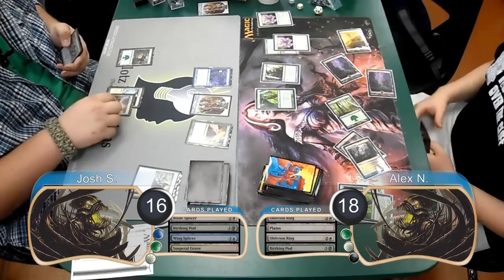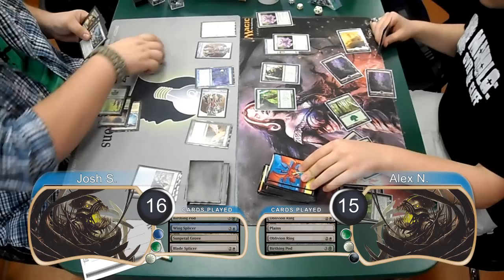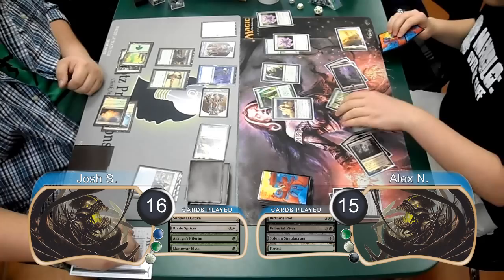He then went down to 18 to cast a Birthing Pod of his own. Josh played another Blade Splicer on his turn and then attacked with his Golem for 3 in the air, dropping Alex to 15. Post-combat, Josh played an Avacyn's Pilgrim along with the Llanowar Elves. Alex then used Unburial Rites on his turn to return his Simulacrum to play and found himself another forest. He then went down to 13 to sacrifice the Simulacrum with his Pod, draw another card, and then searched for an Archon of Justice.